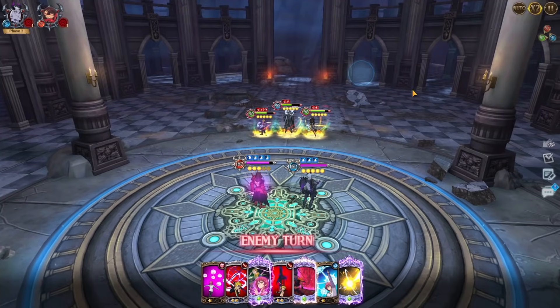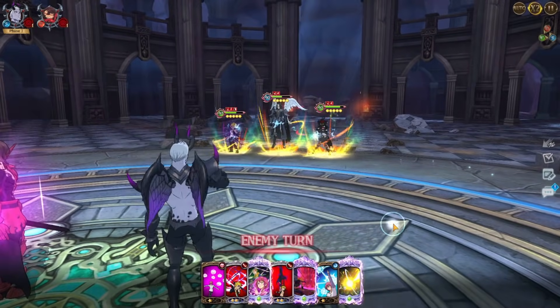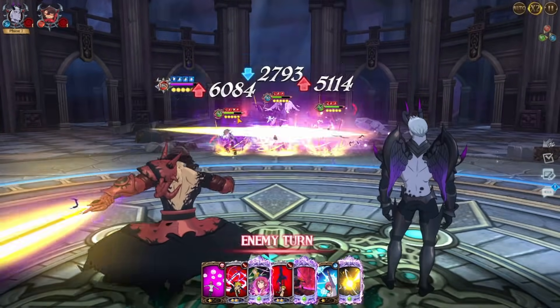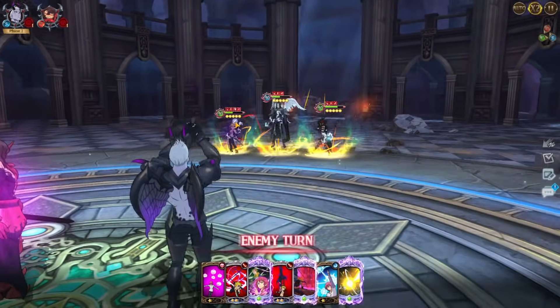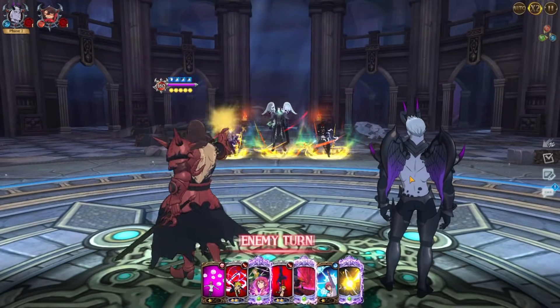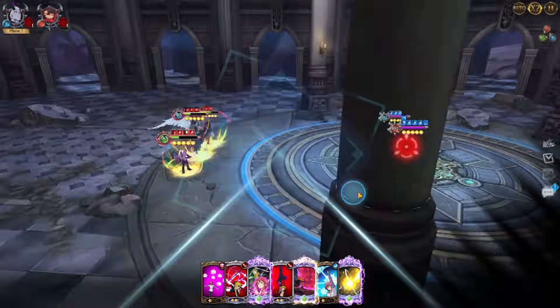As you can see, we get all ults — everyone, or at least even the Dreyfus, is getting 5 ult gauges. That way we can maximize the dissolves. The reflect damage is in this case pretty helpful. We are going to ult, we get the damage of the reflect first, and then we are going to heal with our lifesteal effect.